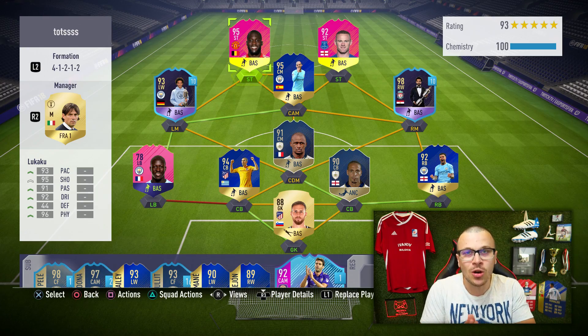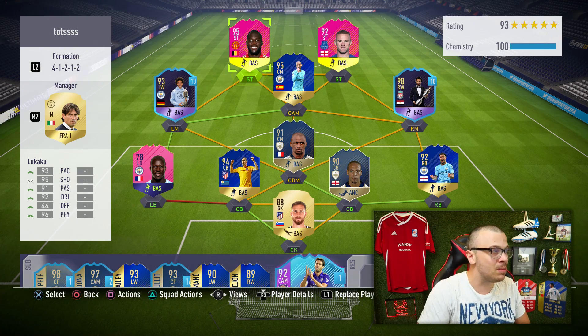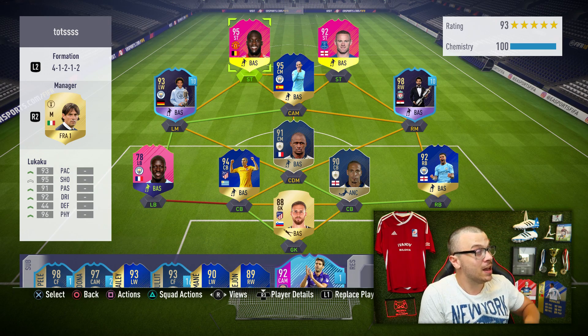How's it going guys, my name is Krassi and you are watching another FIFA 18 Ultimate Team video. Today we are going to talk about one of the deadliest striker duos you can build in FIFA 18 Ultimate Team at the moment — classic hero Wayne Rooney alongside Team of the Matchday Lukaku.